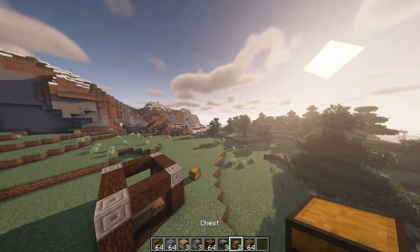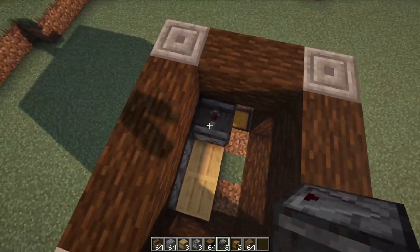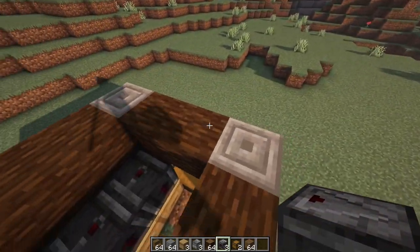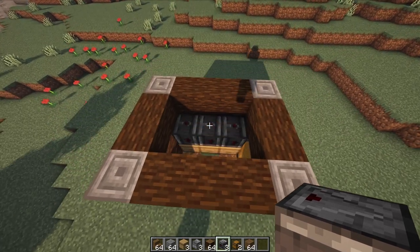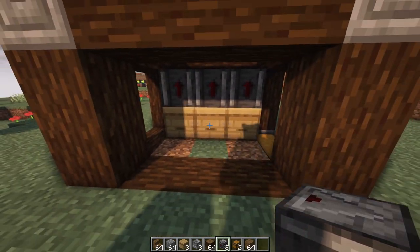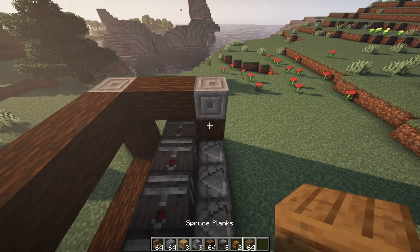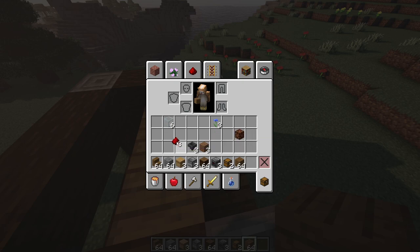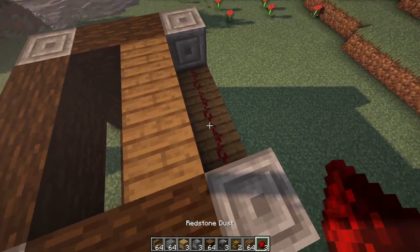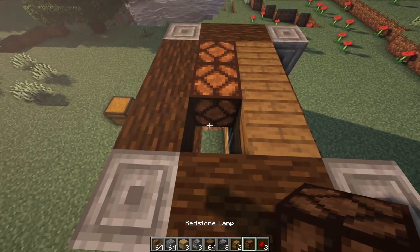Go up top of the build and place down your observers face down on either side so they look exactly like this — facing down with the butt up and the face facing down. Then come around to the back, delete these blocks, place down three spruce planks here, and place down some redstone right here.